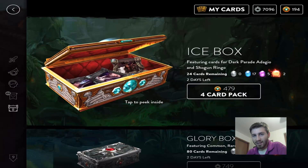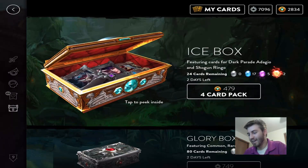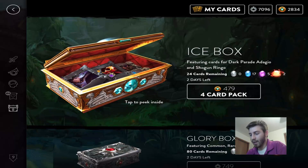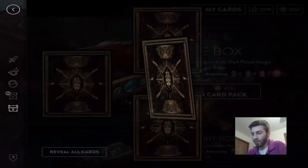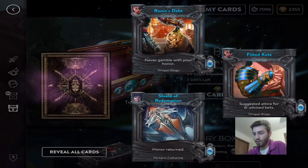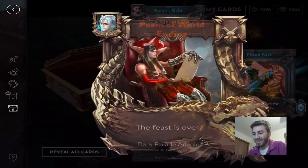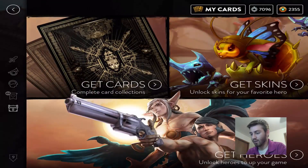We got some more ice because we need to open six more packs to complete the pack. Hopefully we're able to finish off the legendaries — there we go, that's the epic we needed! Good thing I got more ice. Let's go check out which cards we actually need to get the skins — for tier two at least, because tier three needs quite a bit more.